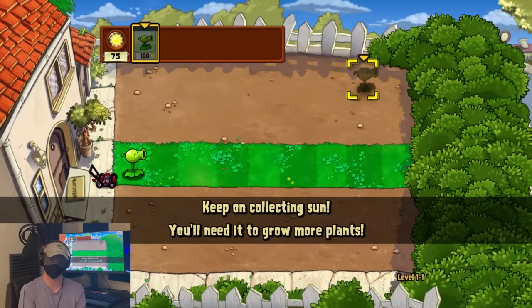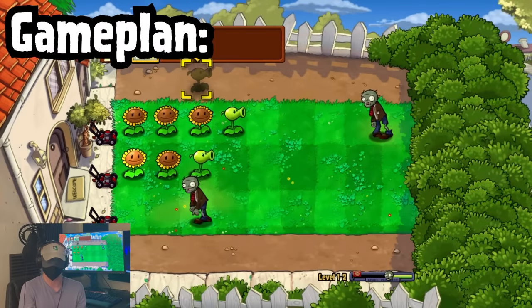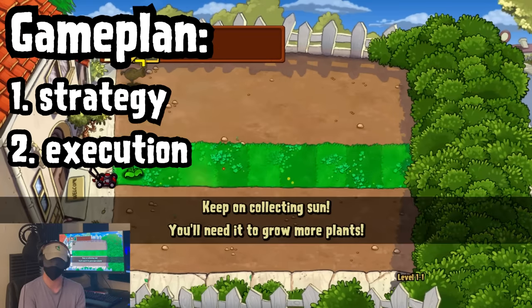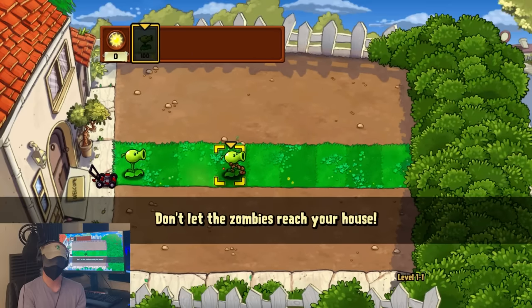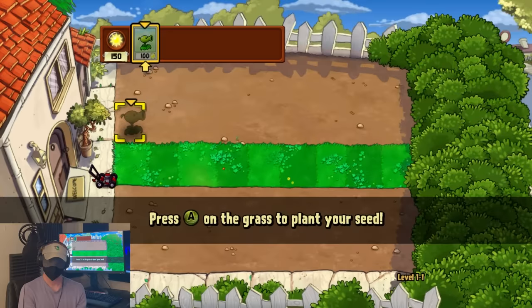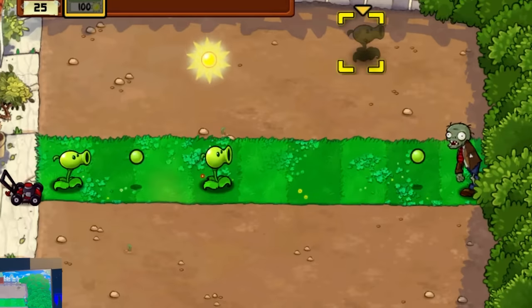The first couple day levels here act primarily as tutorials, which is fitting since it's during these where we'll have to learn some strategies that make these levels possible blind, and how we're actually going to execute those strategies. The first level is luckily only focused on that second one, as it only has one lane to defend and is straight up impossible to lose even if you try. Zombies only start to spawn after you plant at least two Peashooters.